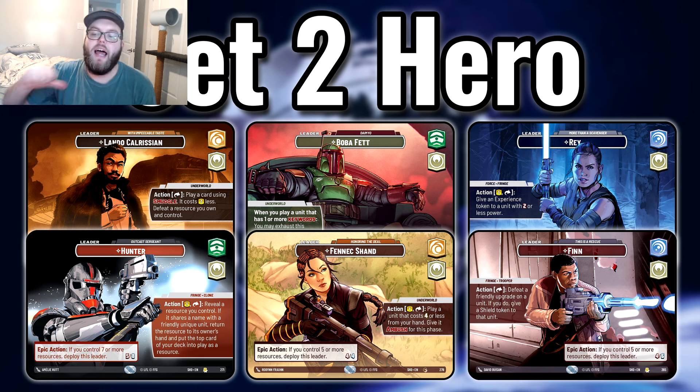Fennec Shand and Boba Fett is a great hero combo. Fennec is a 5 resource 4/4, Boba is a 6 resource 4/7. With Fennec Shand, you pay one and exhaust to play a unit costing four or less from your hand and give it Ambush. When that unit is played and before Ambush resolves, you can exhaust Boba Fett — since the unit has a keyword — to give a friendly unit plus one power for the phase. It's fast-paced and aggressive, great for board control. I'd pair this with a red base.